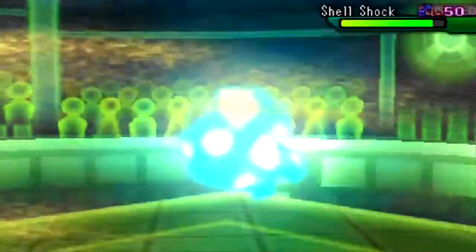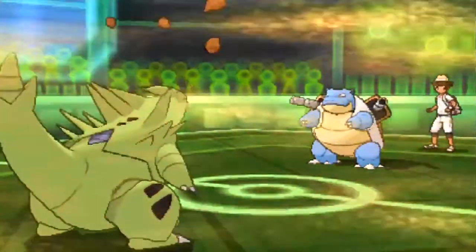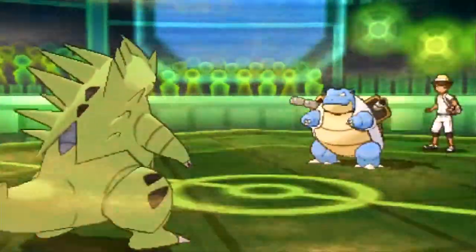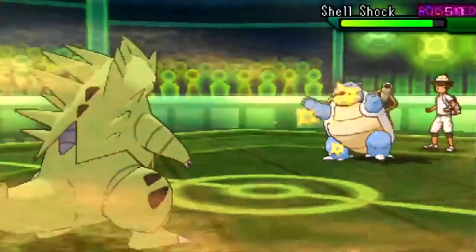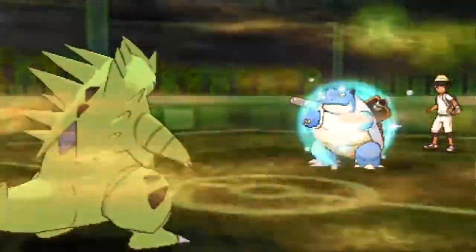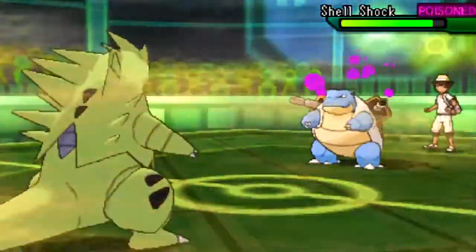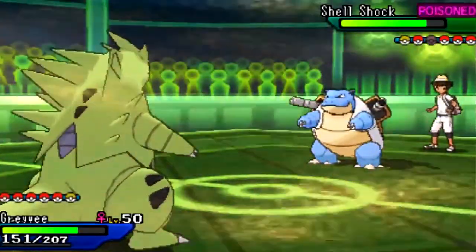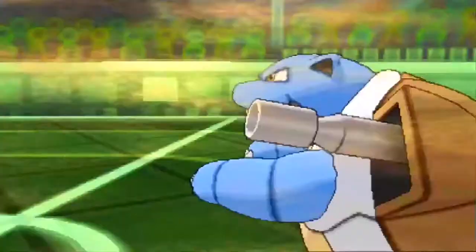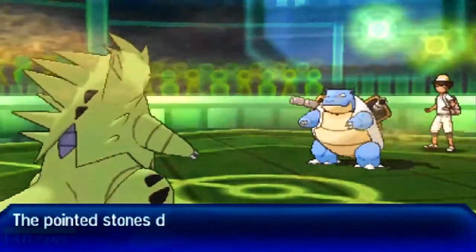I'm going to use this opportunity to get my Stealth Rocks up. I do expect my opponent to go into Blastoise, but that's absolutely fine — I can live any hit it wants to throw at me. It could have Scald, but I don't mind being burnt on Tyranitar. With Toxic and Sandstorm on Blastoise, it's now going to start losing HP pretty quickly with all the chip damage.